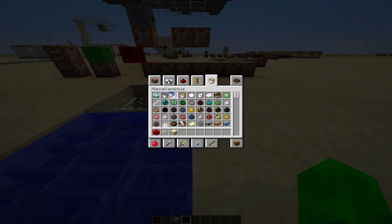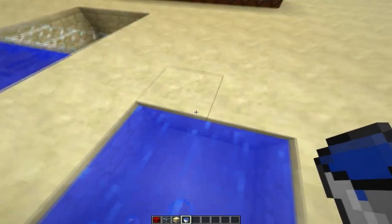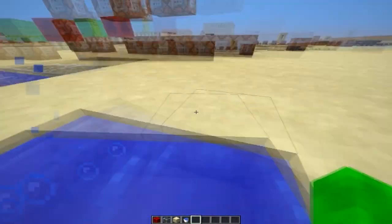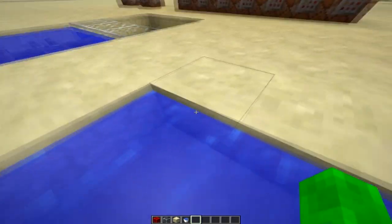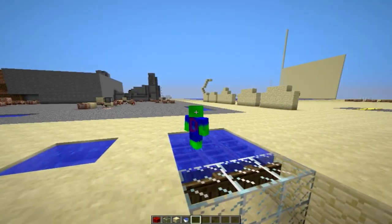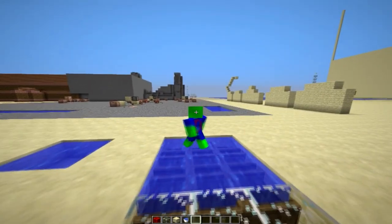I'll just show what I mean. So if you had water like this normally, with fences or something, you'd still get the slow walking effect, but since we have the boats you're not actually touching the water even though it looks like you are, and you can still walk around on top like normal.